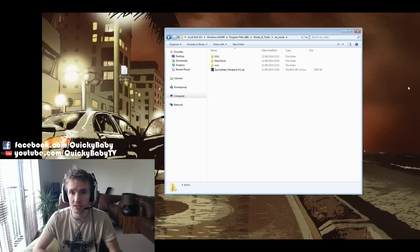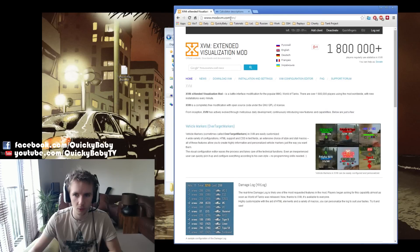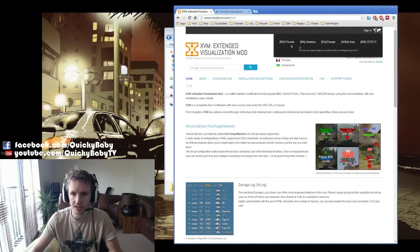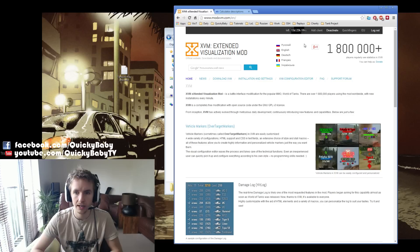Next, since 9.0 you have to activate your client on the XVM website. You need to go to modxvm.com/en, sign in using whatever region you're on, and if you want to use the statistics in this mod pack you need to activate them. You'll notice that it gives you two weeks worth of statistics, and after two weeks you simply need to come back in and deactivate and activate it again.